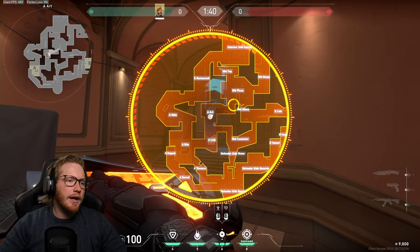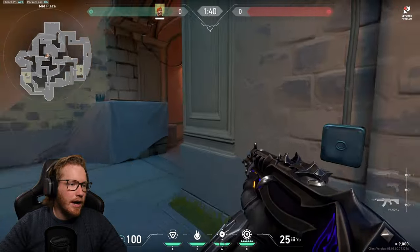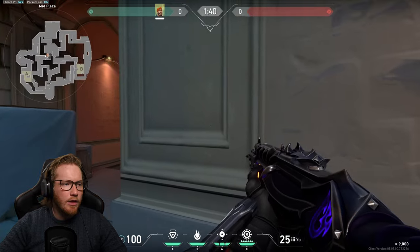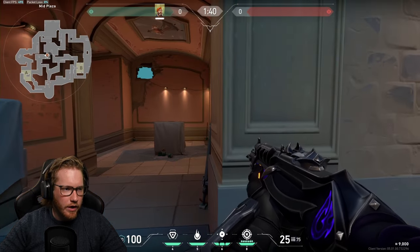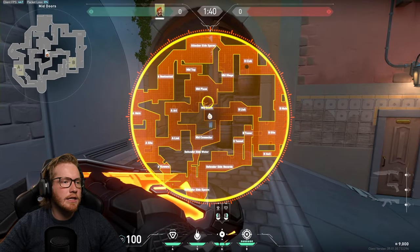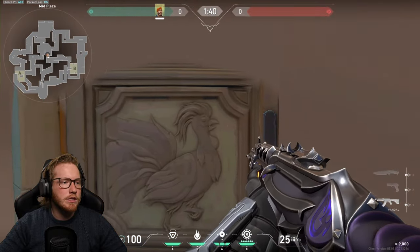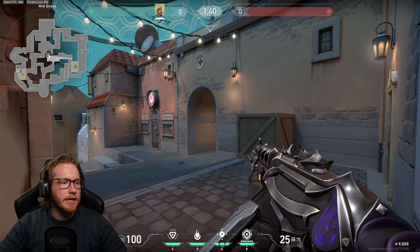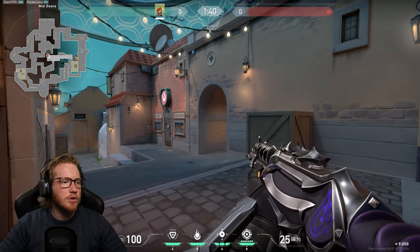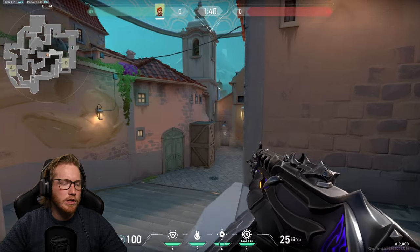For mid on Pearl, you can set up a one-way on this box — they can avoid it by peeking close to the wall, but if they swing deep it blocks their face. For B defense, smoke the mid doors flush, because normally they'd sneak through and clear each section piece by piece. But with the smoke flush they have to swing out, and you've got two or three sections you could kill them from while they're peeking blind.